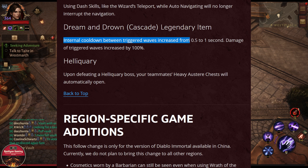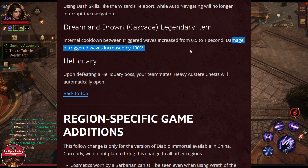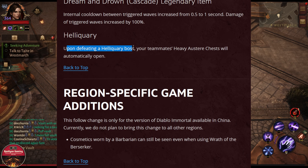They are changing how the Casket works for the Tempest. The internal cooldown between trigger waves is increased from 0.5 seconds to 1 second, but damage is also increased by 100%. So they are increasing the interval between how fast this skill will trigger.